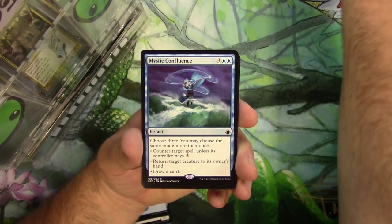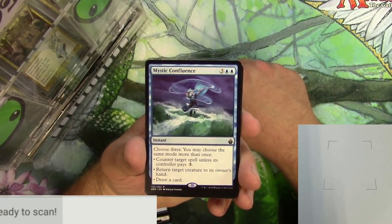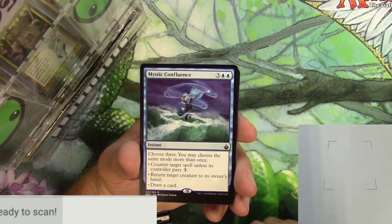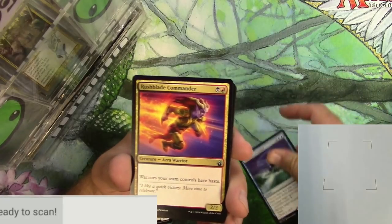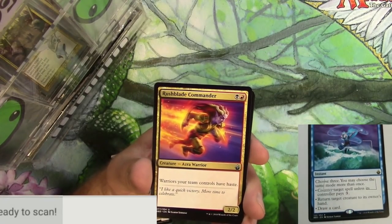We're going to scan this up and see how much it's worth. It is an instant for five. Choose three — you may choose the same mode more than once. Counter target spell unless its controller pays three. Return target creature to its owner's hand, or draw a card. That's some nice little options, a little pricey to cast.